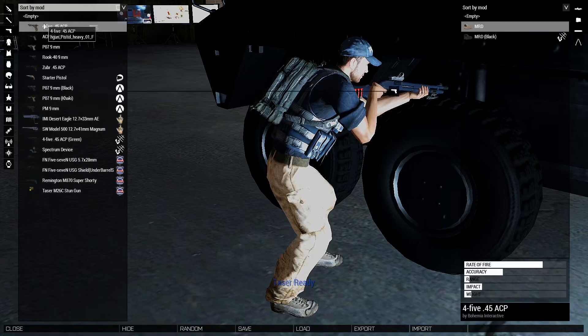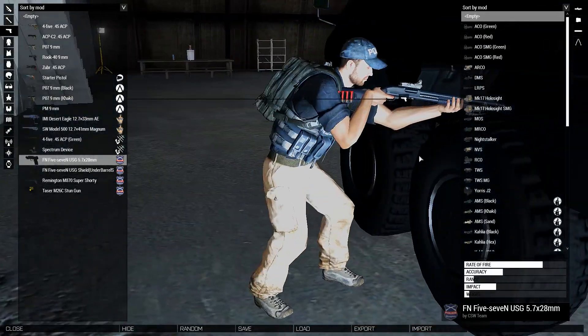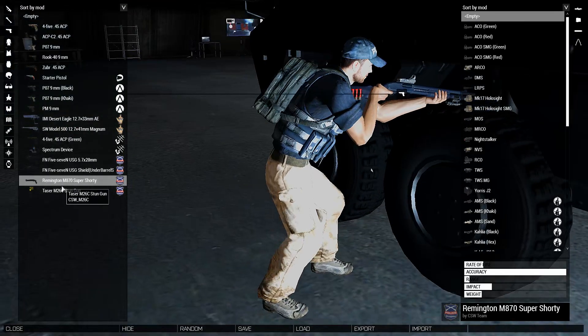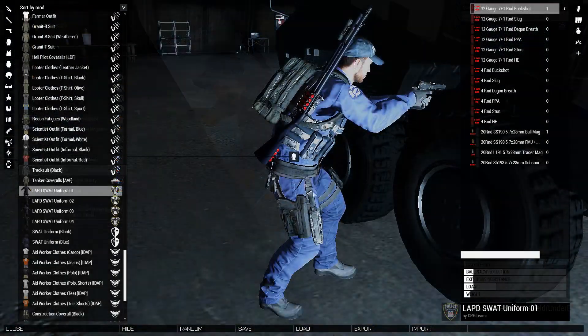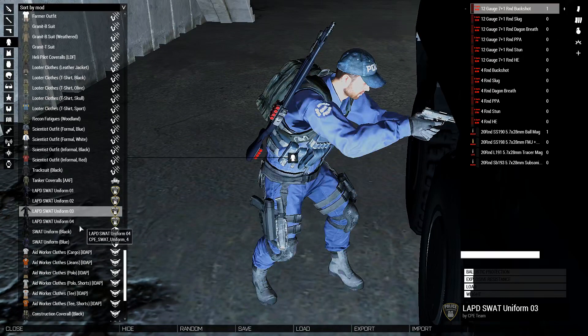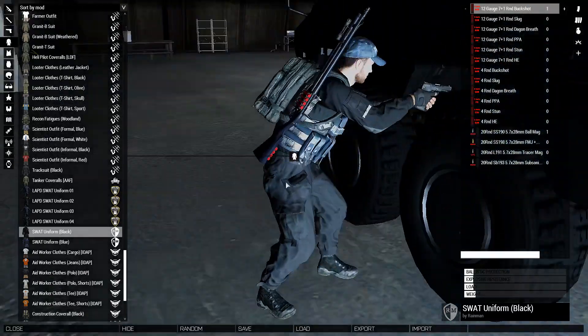I'm going to restrict myself to weapons in this mod. There is a 5.7, so I'm more than happy to take that. There's a taser, a short M870 — nice. This one has a shield. For the uniform, we've got uniforms two, three, four, and sport uniform black. We're going for that one, absolutely.